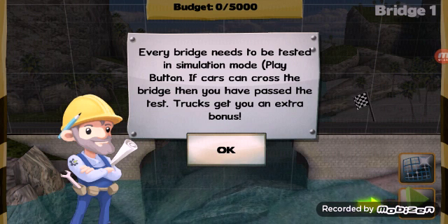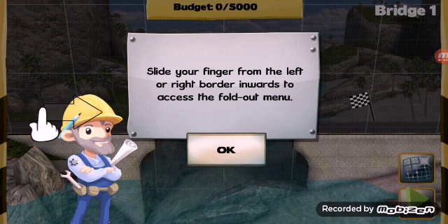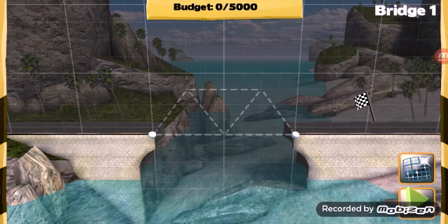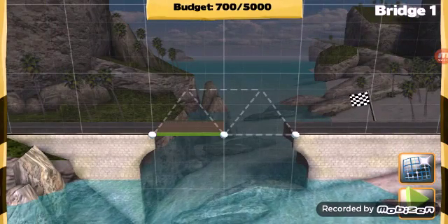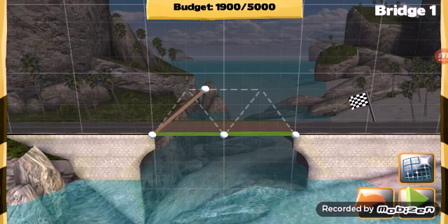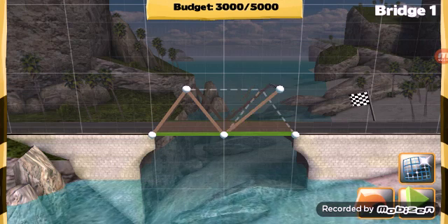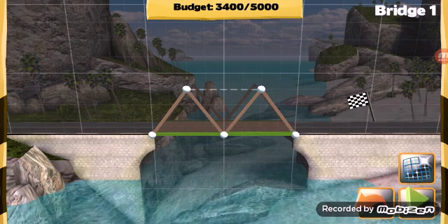Trucks get you an extra bonus. Slide your finger from the left or right border inwards to access the foldout menu. Okay — trust bridge! Oh god, dang it. Okay, this is a truss bridge. Triangles are the strongest shapes — I'm gonna see if this works.